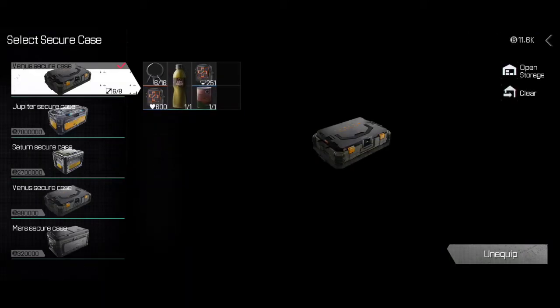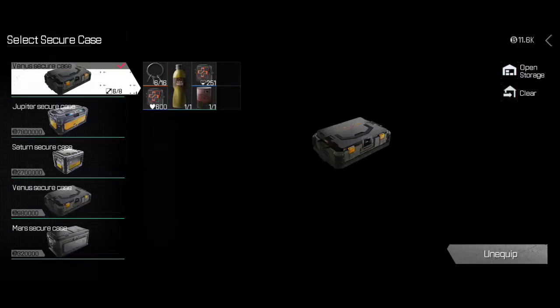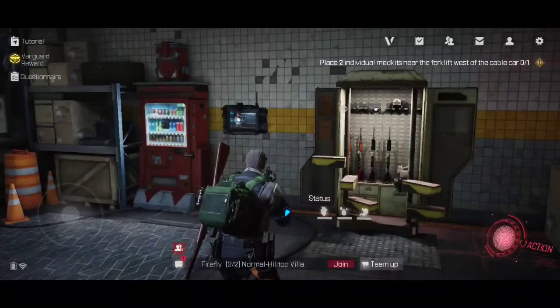I have gone for T5 armor and T5 helmet. I always take a full stocked first aid kit on my person and I usually bring food, drink, and a couple more med kits along with me. So what I'm going to do is jump into a solo Hilltop Villa and we'll see how it goes.